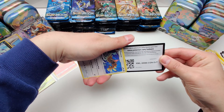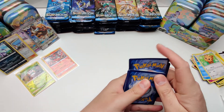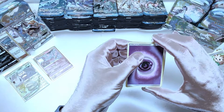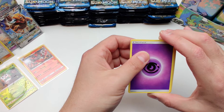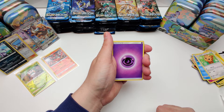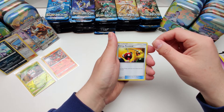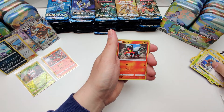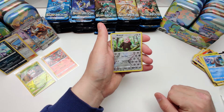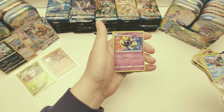Last pack — code card, there you go. Psychic energy, Energy Retrieval, Steenee, Spinda, Fearow, Litten, Yungoos, Sirskitt, Bewear. Reverse holo rare — nice card. And our rare is Cosmoem, non-holo.